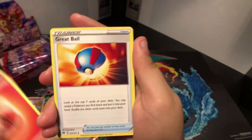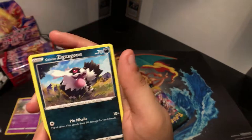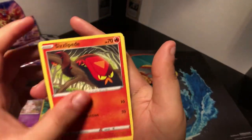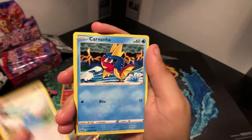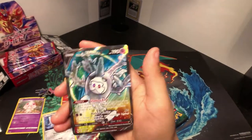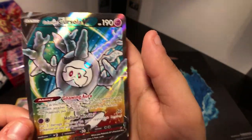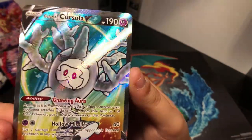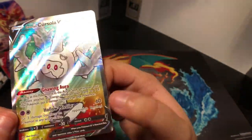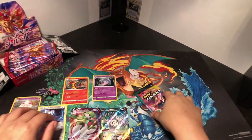Got Fire energy, Great Ball, Milo, Hatrim, Galarian Zigzagoon, Galarian Weedle, Sizzlipede, Swablu, Carvana, Scraggy — and ooh! Galarian Cursola V! Whoa, this is nice art. Really nice. Gnawing Aura and Hollow Missile. Good pulls from that.